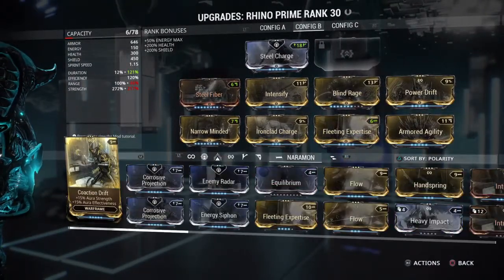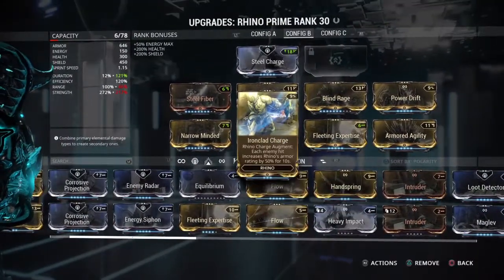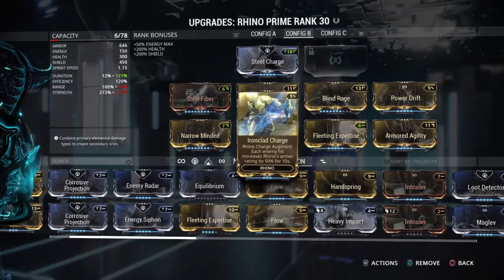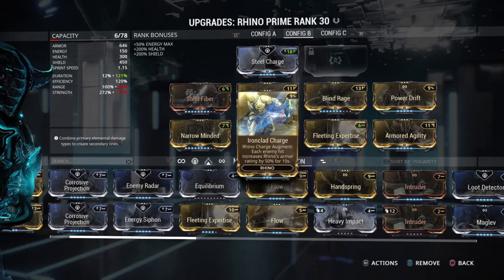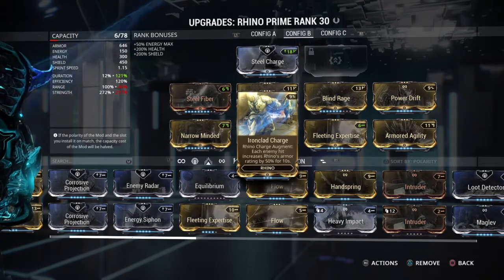Let's get into why my power strength is so low. We want to have low power strength because Ironclad Charge will increase my armor rating by 50% for 10 seconds. Since I have a little bit over 100% duration, I'm going to have it for about 12 seconds.